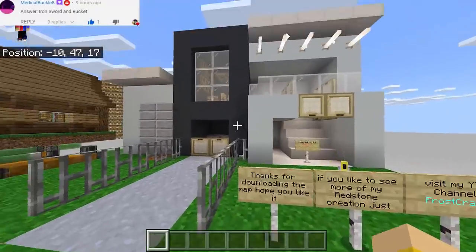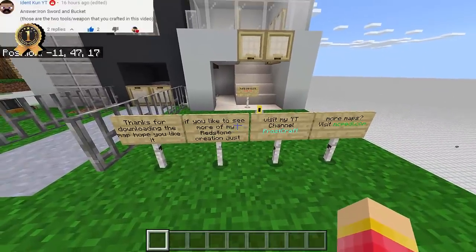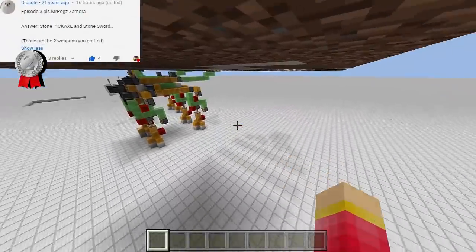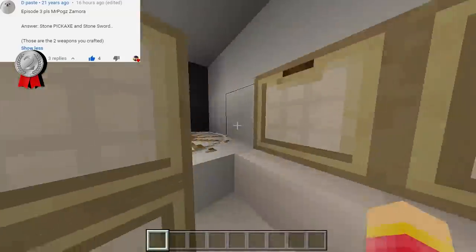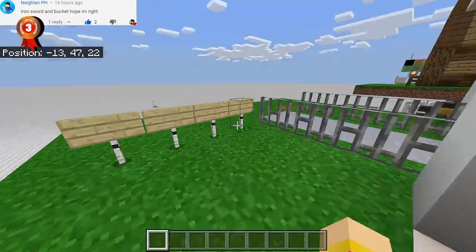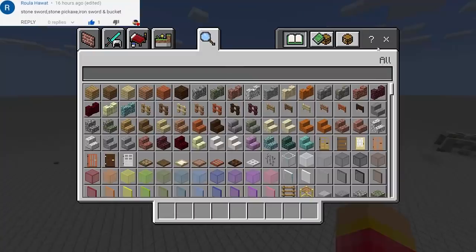Let's take a look at the sign here — 'Thanks for downloading the map, hope you like it. If you like to see more of my redstone creations, just visit my YouTube channel FrostCraft. For more maps, visit mcpedl.com.' Oh my goodness! We also have a chest here where you can store the stuff that you need.